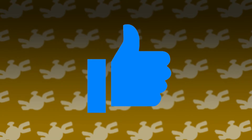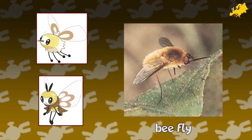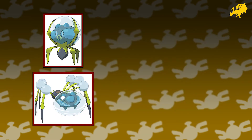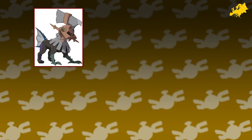Cutiefly and Ribombee, based on bee flies with worldwide distribution but the highest diversity in Europe with 335 different species. Mudbrae and Mudsdale, Clydesdale horses known for the feathering on their legs, and they come from a county in Scotland of the same name. Dewpider and Araquanid — the diving bell spider is actually a real spider that creates and lives inside air bubbles underwater. The nominate species mostly lives throughout Europe.